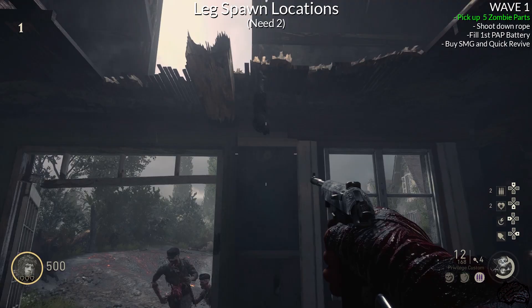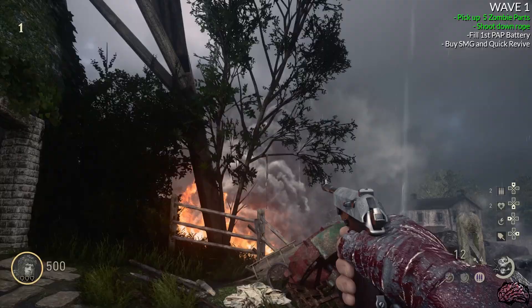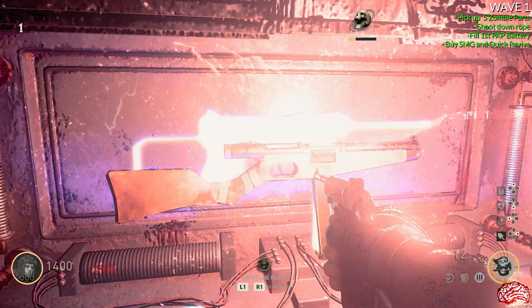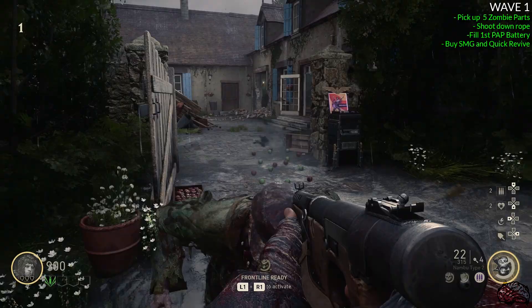Once you've collected all five body pieces, go back by the first Pack-a-Punch battery and shoot the rope down off the tree. Then proceed to fill up the Pack-a-Punch battery, and by the time you're finished with this at the end of the round, you should have just enough points to buy an SMG and get Quick Revive. Once you've done all that, we're good to go to wave two.